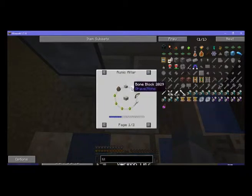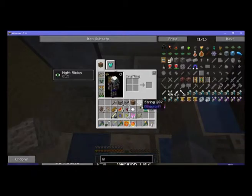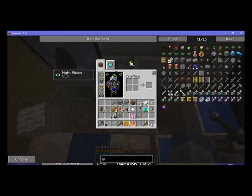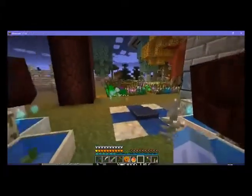Finishing off from last episode, we'll make a skeleton spawner and carry on with it. So: skull, bone block, bow, arrow, spawn, villager. One small villager, bow, arrow, and one, two, three, four. There we go — we'll let that go.